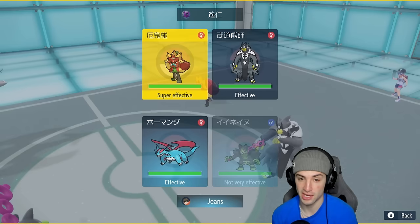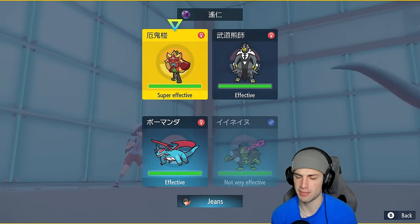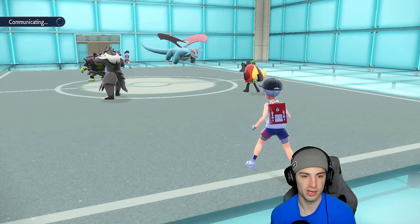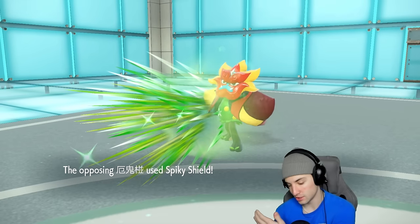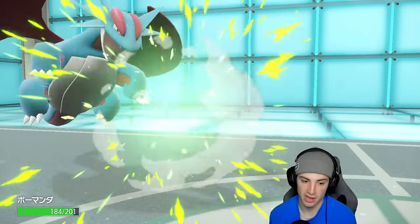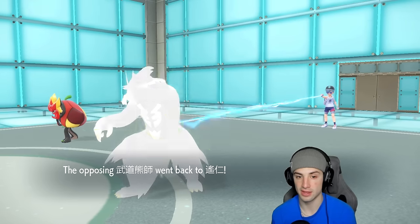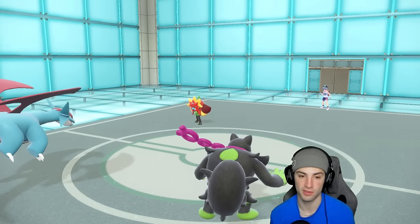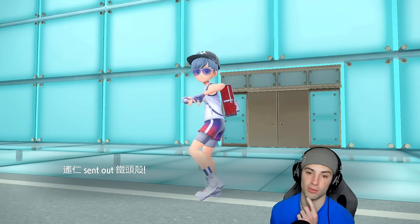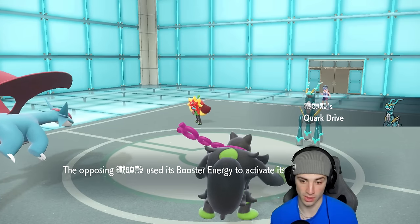We toss the Gunk Shot but they Spiky Shield — we don't like that. Corviknight U-Turns to pivot out and we at least get off Tailwind, which is good. The U-Turn tells me Ogrepon is probably Choice Scarf, which is nice to know. They then throw out their third Pokémon — Iron Crown — and things get annoying. Iron Crown boosts up in Special Attack and Ogrepon, who's minus one, probably swaps out here.